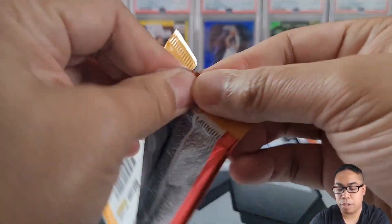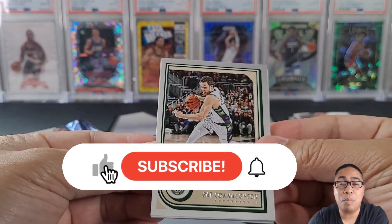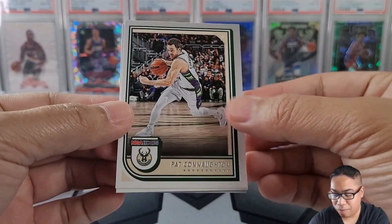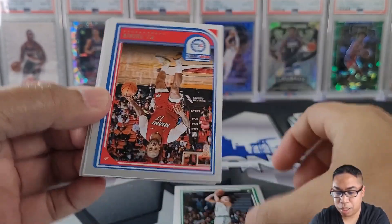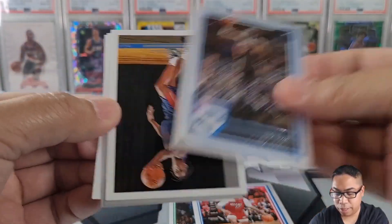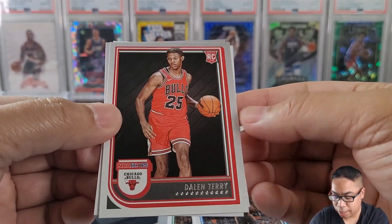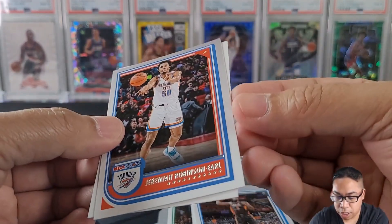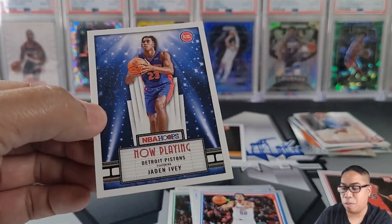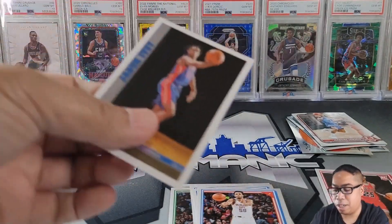NBA Hoops — once again, if you like this kind of content, do me a big favor and hit that subscribe button below. Let's dive into it: Pat Covington, Payton Pritchard, PJ Tucker, Mo Bamba, Jaden Ivey — top rookie, put him over there — Daylon Terry, Jeremiah Robinson-Earl, and our last card is Jaden Ivey again. So back-to-back Jaden Iveys on this one — pretty cool, definitely take that.